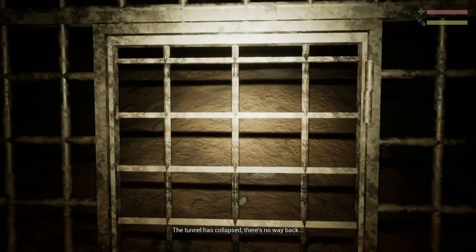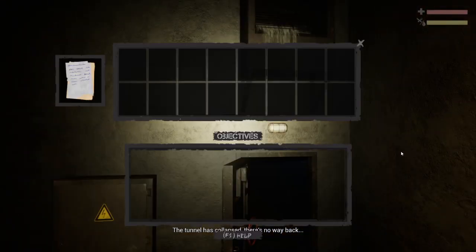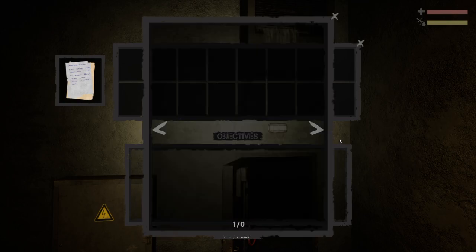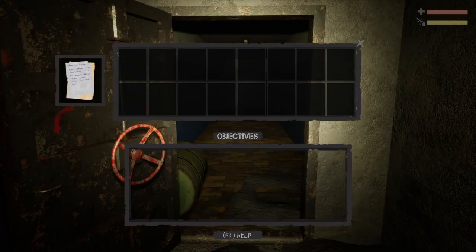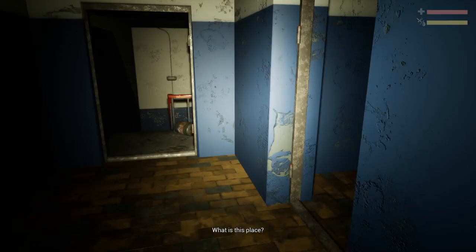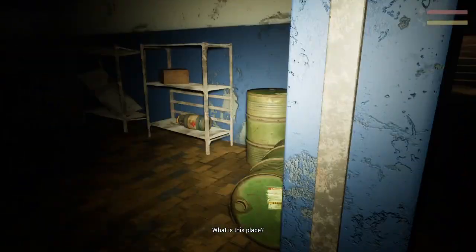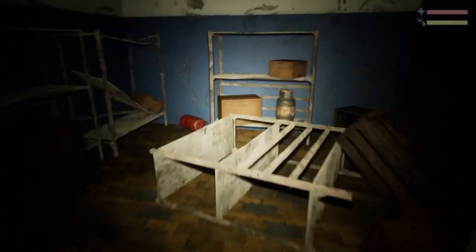The tunnel has collapsed — there's no way back. Does this flashlight have a battery of any kind? That's just notes. Let me hit F1... okay, so F1 isn't like a hint as to what to do; it's basically just reiterating your controls. What is this place? Good question.